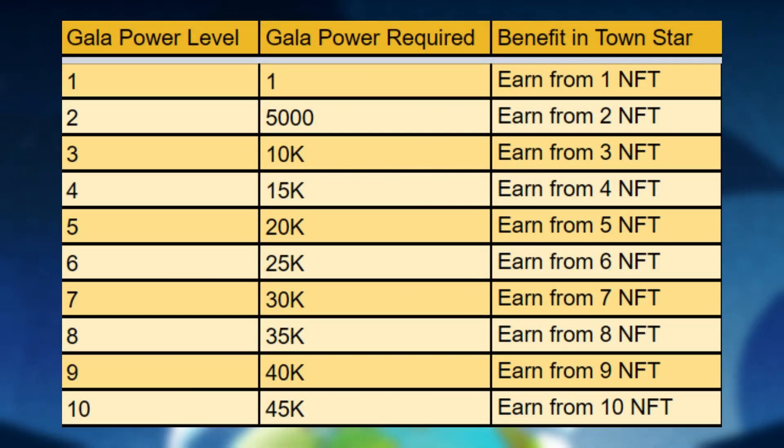Here is a table showing the current amount of Gallop Power required to reach each Gallop Power level. I am only showing up to level 10 in this picture — the Gallop Power level actually goes all the way to level 100. If you want to see the entire table, check the description for a link to a resource I created called the Town Star Playbook, and click on the Gallop Power page to find the entire table.